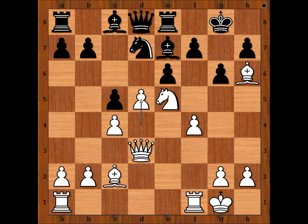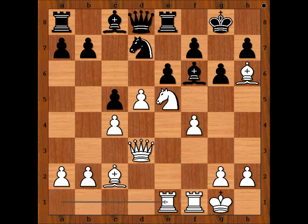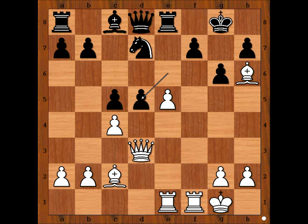d5, bishop to f6, rook from a to e1 — and the white army is fully mobilized. Bishop takes knight, pawn takes bishop, and the rook on f1 is now on a semi-open file aiming at the pawn on f7. e takes on d5, and we have reached the critical position of the game. It is white to move.